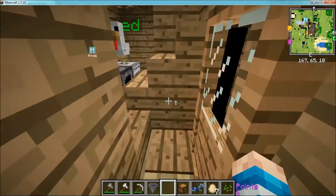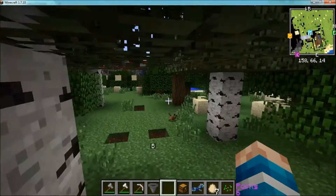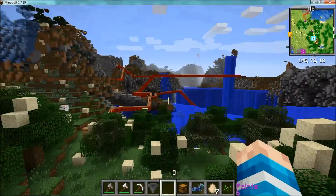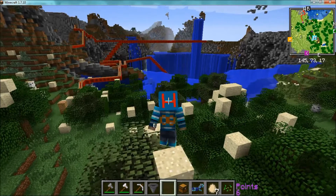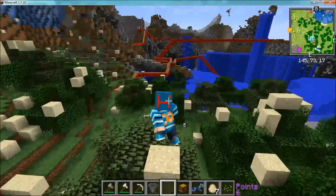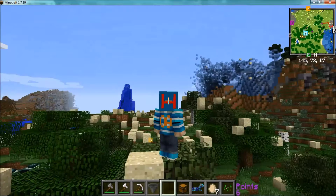So I'll just show you. I'm in creative right now so that I can show you the mod. Let's just go on top of this tree. There's different types of things. I look like this when I punch — breaking this block. Same as placing one, basically. And this is holding shift.